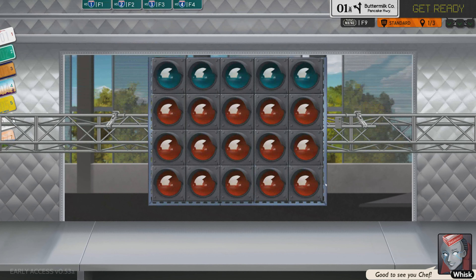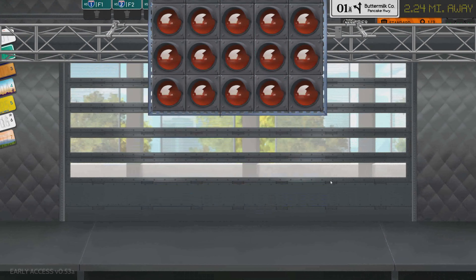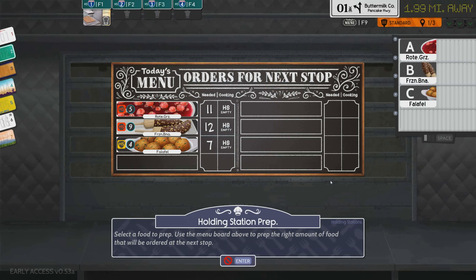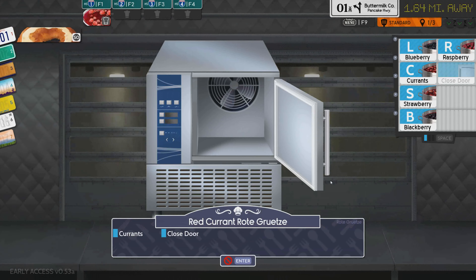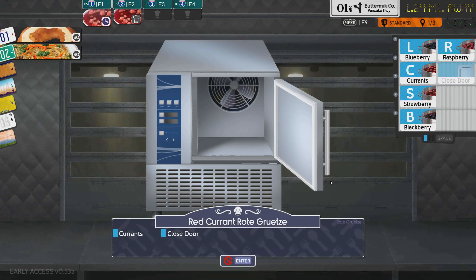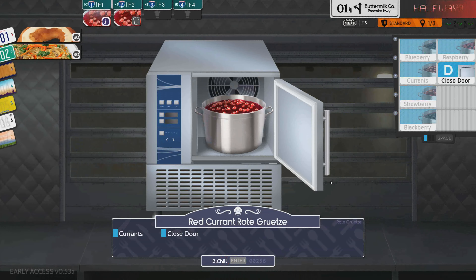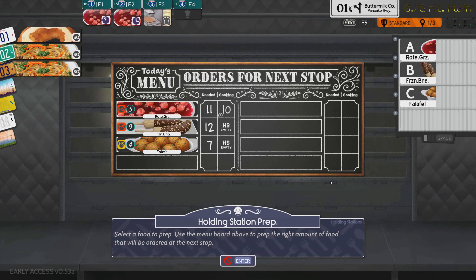Okay, good to see you chef. Needed 11, needed 12. Let's get those desserts going — currents. Close the door, okay, that makes sense. More of those and we need currents. I thought it was L for closing the door. And we're going to need some frozen bananas.